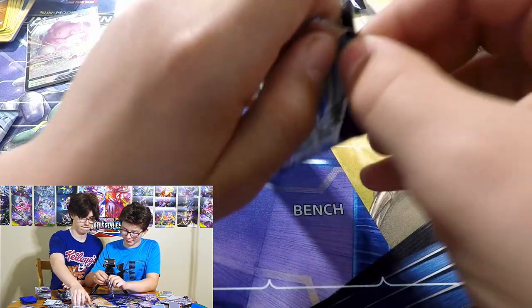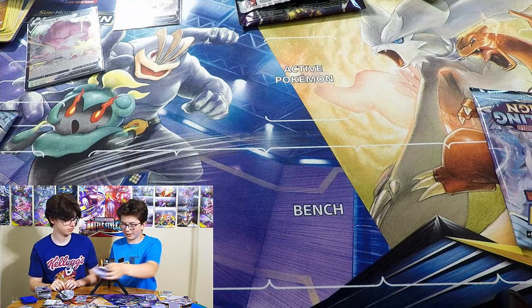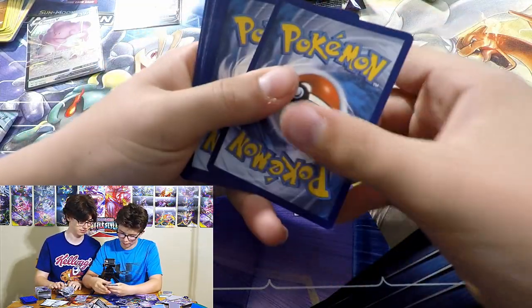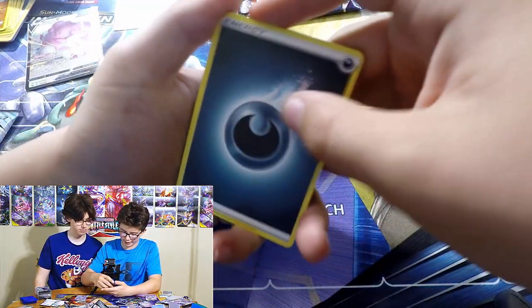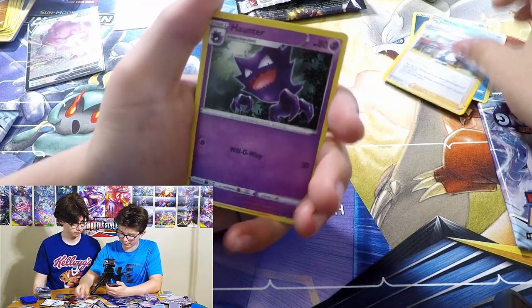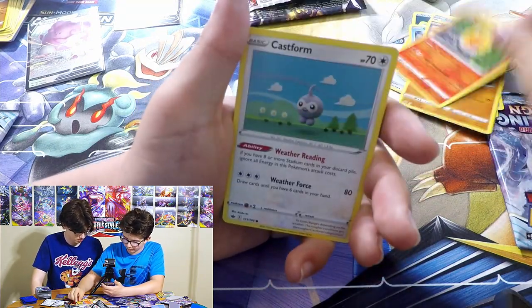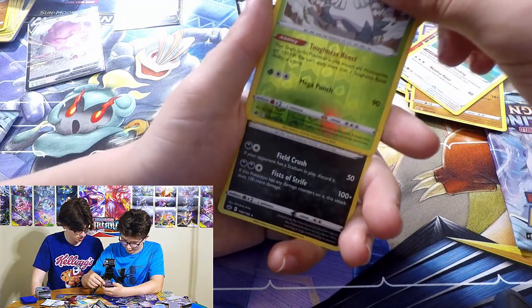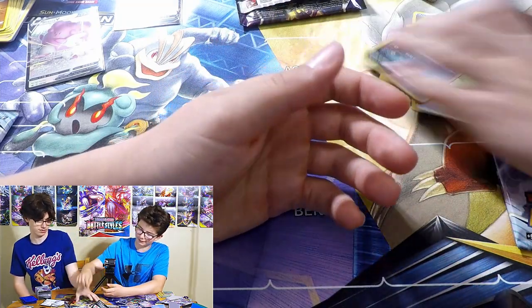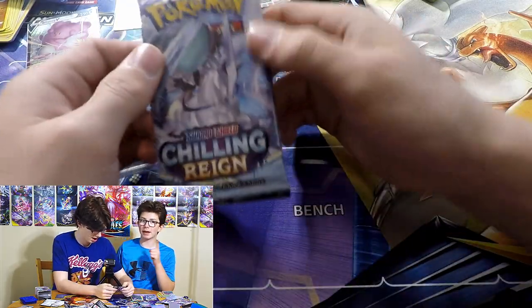On to my next pack - Articuno again. Dark Energy, Celio, Celio, Celio, Haunter, Swirlix, Galarian Yamask, Castform, Castform, Absol - it's a holo! Looks like that's Urshifu. Urshifu! Not bad, very nice. Getting into your last pack - Ice Rider Calyrex. Last pack magic, three times a charm!